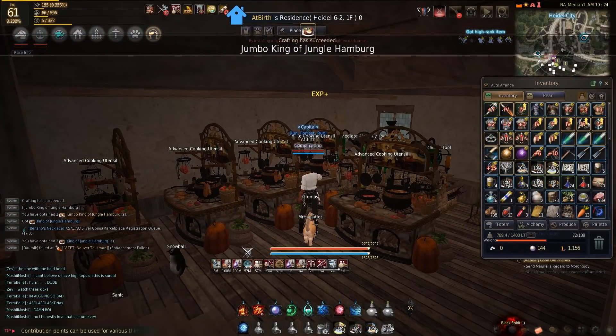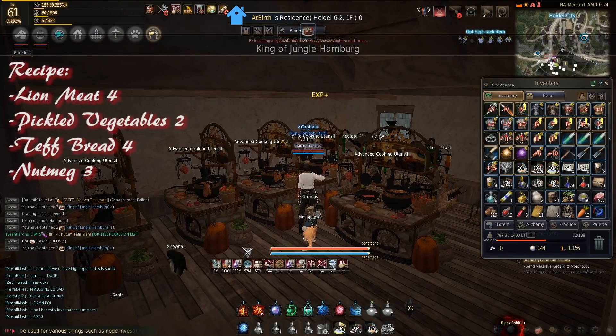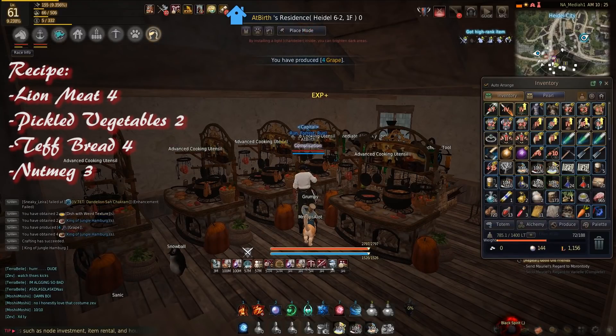The recipe for King of Jungle Hamburgs requires four things: four lion meat, two pickled vegetables, four teff bread, and three nutmeg.